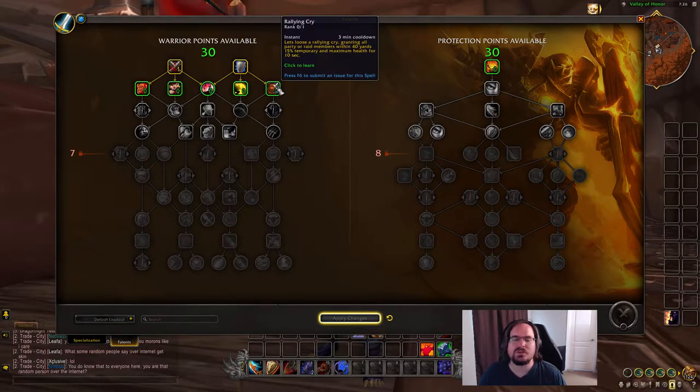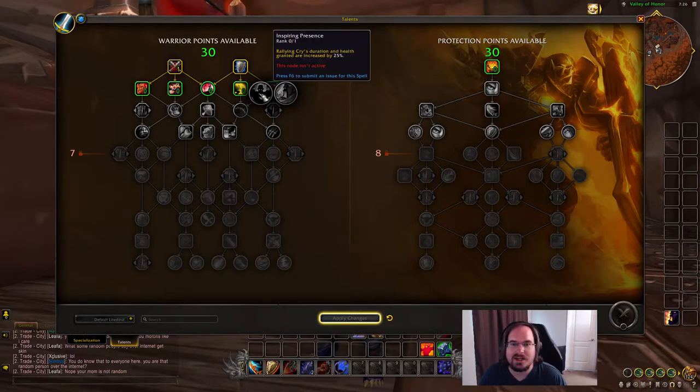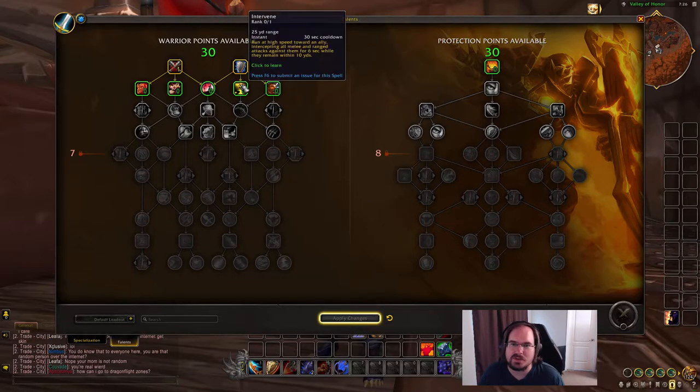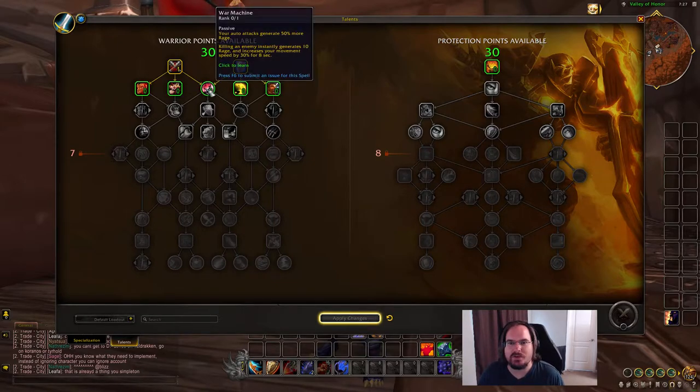We have Rallying Cry, which still isn't an ability I love. The passive restore-health-when-not-taking-damage talent isn't great since you'll be taking damage all the time. We have Intervene to intercept attacks against allies - I don't find myself using it often in five-man content. My instinct is to go over and get War Machine for more rage generation, which equals more Shield Blocks.